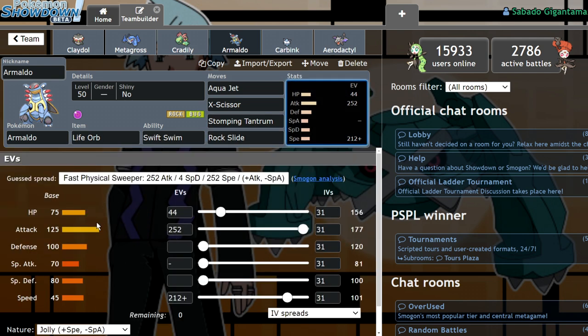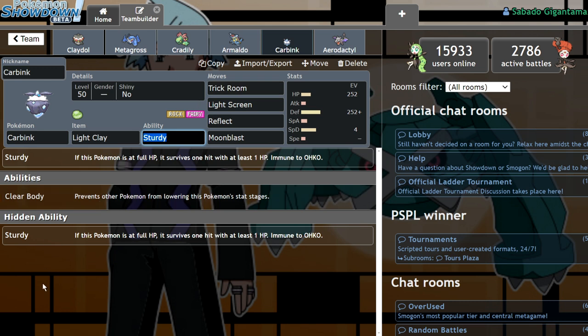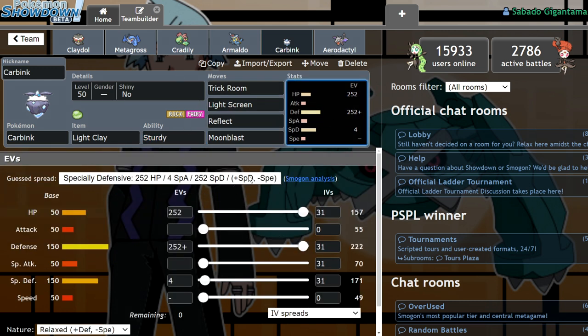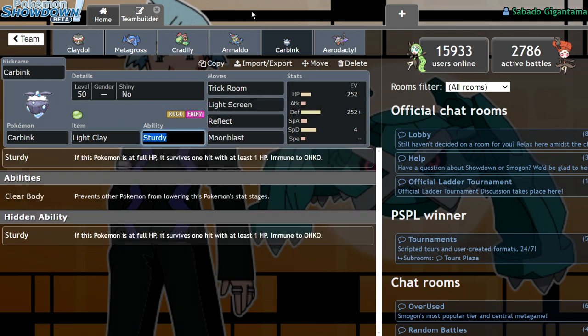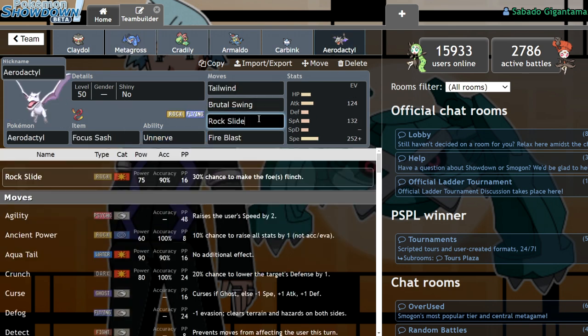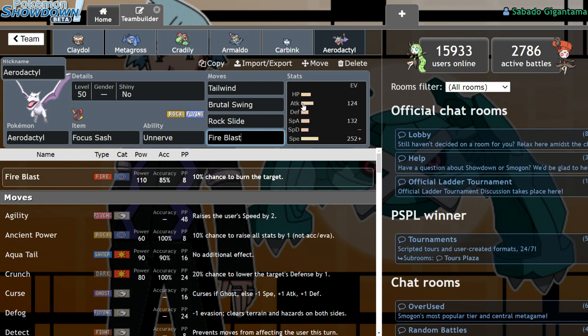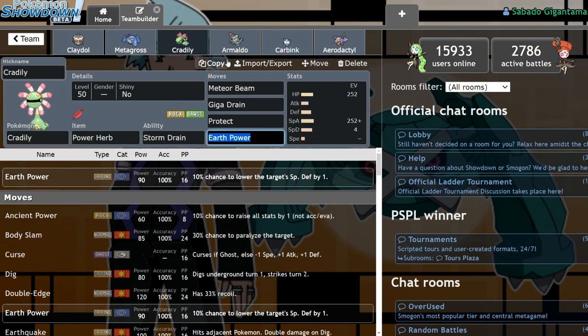Armaldo actually has a really good attack stat at 125, it's just the speed that's garbage. If it had like 60-70 speed it'd be fine, but they gave it battle armor as an alternative ability, which sucks. Carbink is max special defense, zero speed trick room, with light screen, reflect, moonblast, and light clay — sturdy guarantees at least one screen unless we get doubled. Aerodactyl has unnerve, tailwind, brutal swing to activate weakness policy on Metagross, rock slide, and fire blast with a naive nature — capable of one-shotting assault vest Kartana.